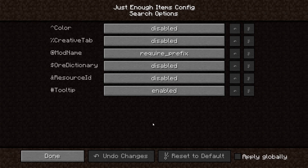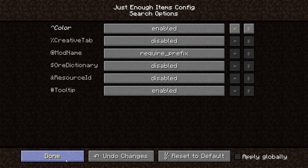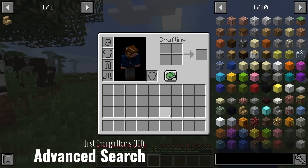As far as search options go, some things can be very useful. For example, you can turn on color search — it's disabled by default. You can also turn on creative tab search and ore dictionary mode. Using these tag selectors, we can search very specific things inside JEI.